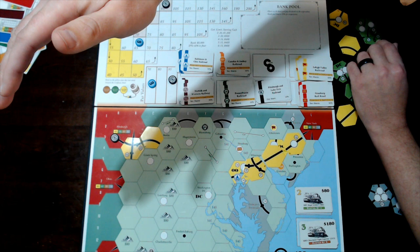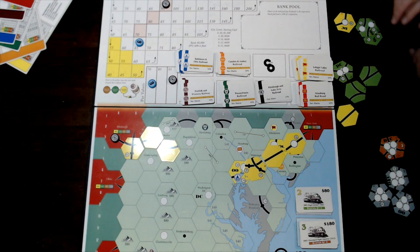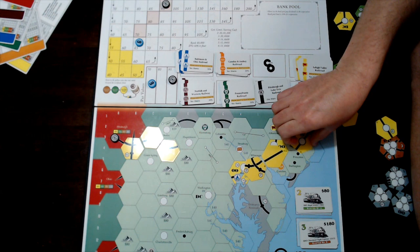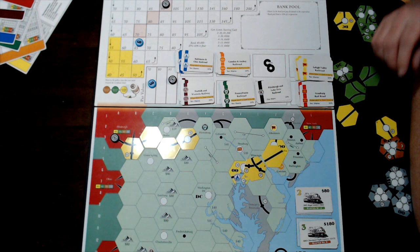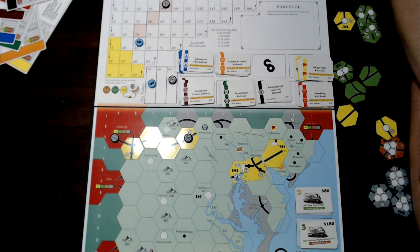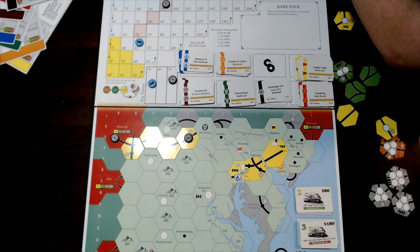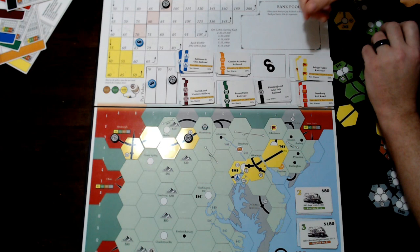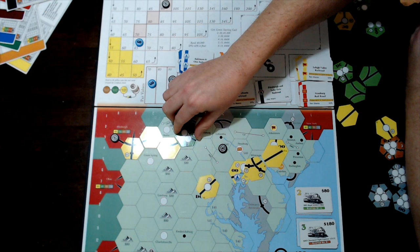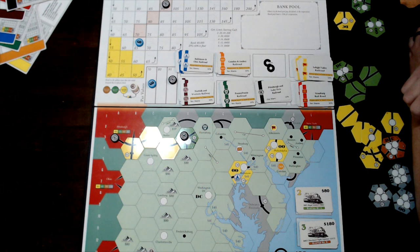With a legal route established, Pittsburgh and Lake Erie can build into a hex paying $80. On a future turn it can build into Hagerstown, and after building it may place a station marker — the next one for Pittsburgh and Lake Erie costs $40. Later in green and brown phases, you'll upgrade cities to allow more track connections, more options, and more routes. For example, Hagerstown can upgrade to a shape worth $30 instead of $20.